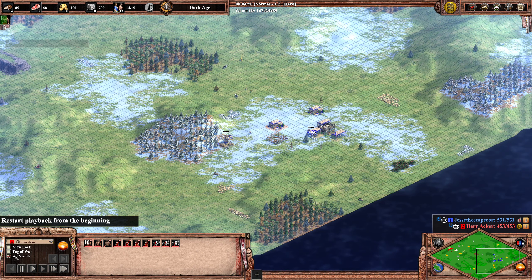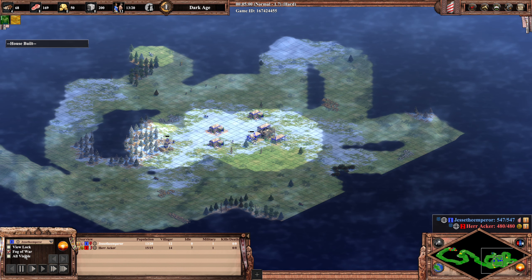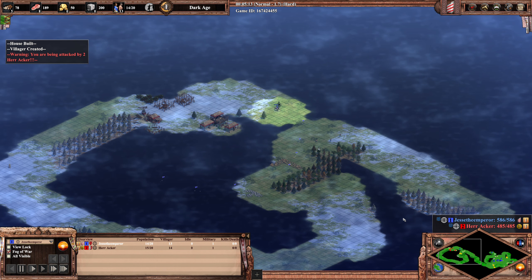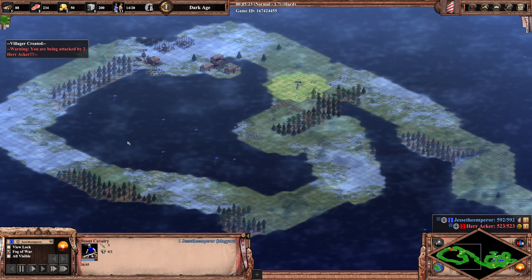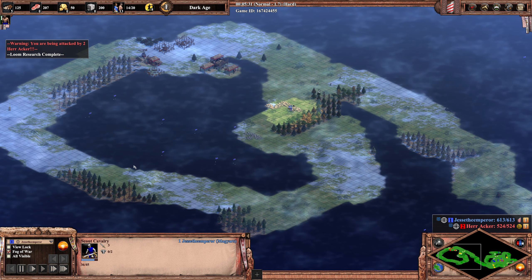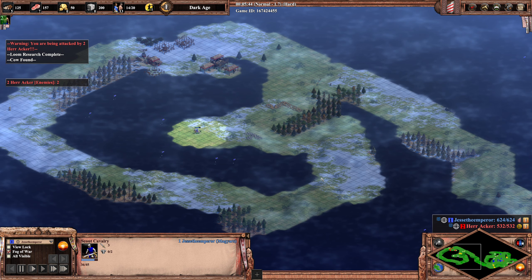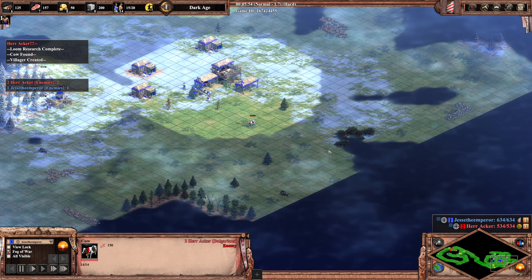Not too much is happening in terms of scouting — Herr Akka is sending his scout forward. Jesse the Emperor had the scout forward quite a while ago, trying to kill the deer, which of course you cannot do. Now he's shift-clicking patrol points around the TC. If you hold down shift and give move commands, the scout will follow the path without you having to constantly micromanage him — very nice.